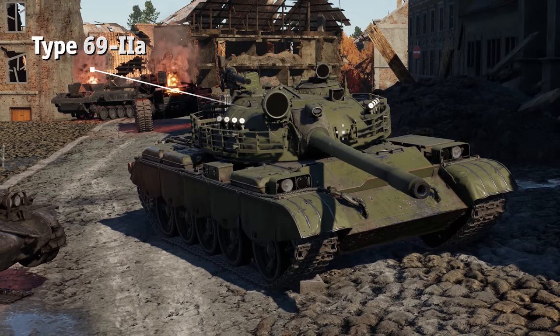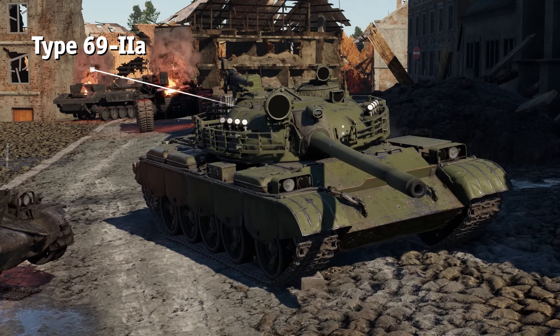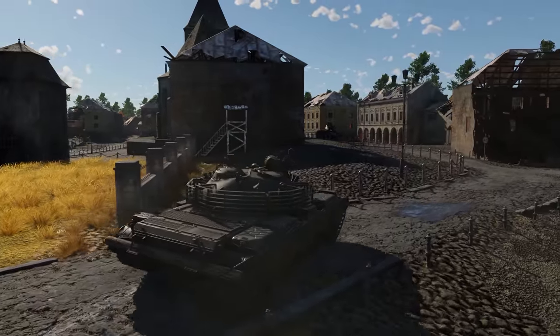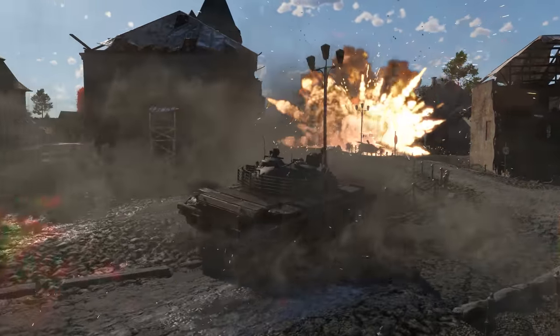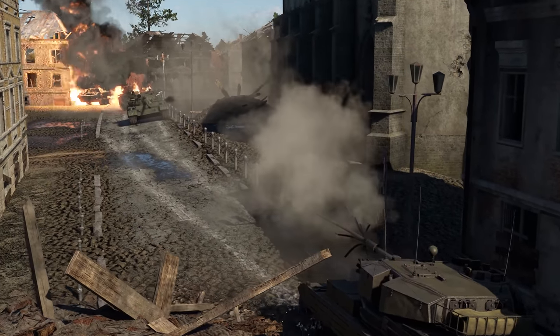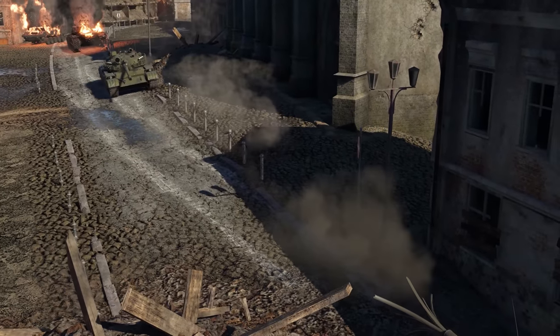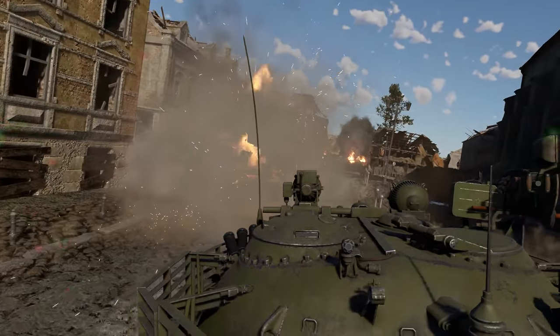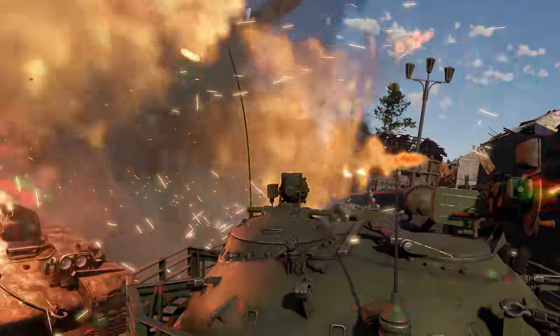While working on the premium Type 69 IIA, Chinese engineers solved the problem with the tank's armament by outfitting the vehicle with a rifled tank gun of the same caliber, which used the same rounds as the Soviet D-10, including the high explosive ones. Now they can be used in a variety of new and exciting ways thanks to all the advantages provided by the new platform.